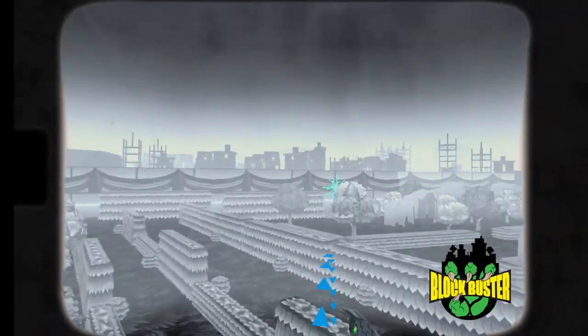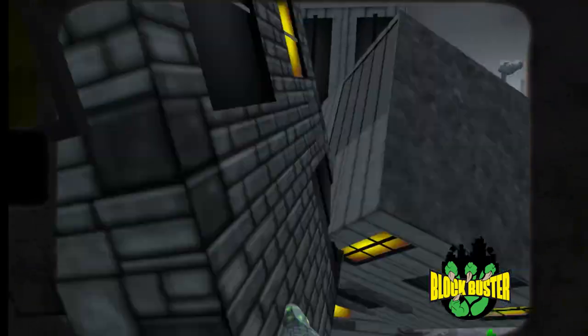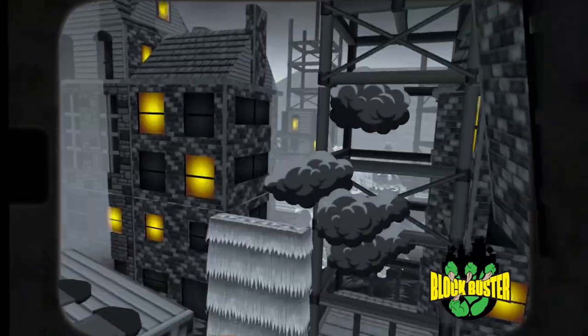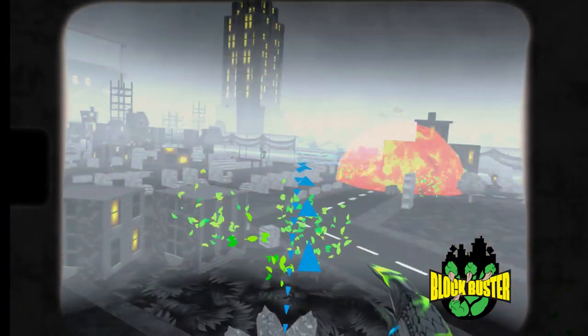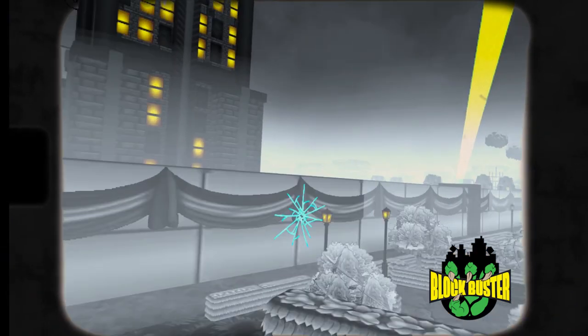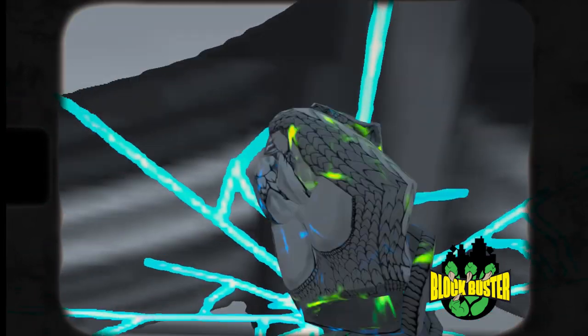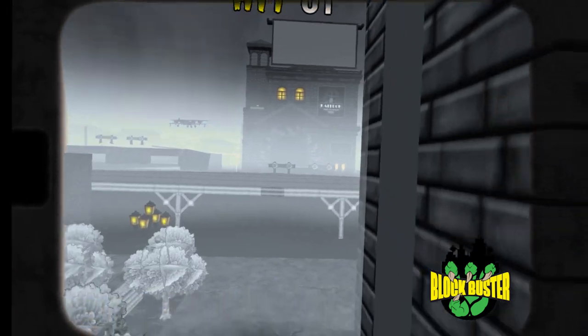Once you go through the level and you find all the generators and you beat all the enemies and you've had your fill, head on over to the boss zone. Before climbing up, you need to teleport behind the building to grab the box. I hope this video helps and I hope you're able to find the Machine of Mayhem costume pieces and use the rocket.